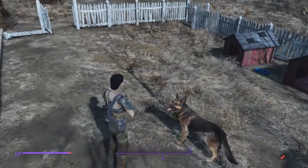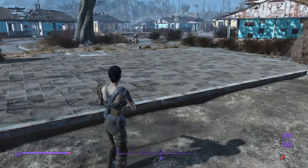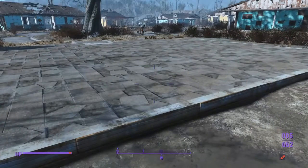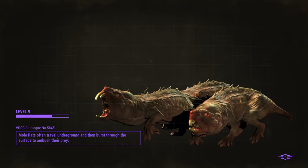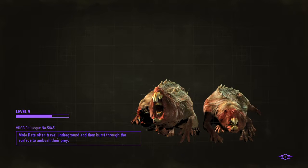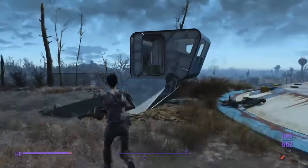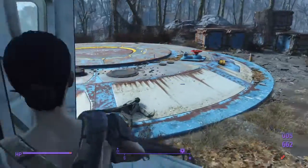Anywho, I just thought I'd do a short video. I want to show a small glitch that's happening with Dog Meat. I'm sure by now a lot of you know that if you go to Vault 111 with Dog Meat, you can have him get you the Cryolator. I've been able to do this several times, but for some reason right now it has not been working. I've probably tried a total of eight times.